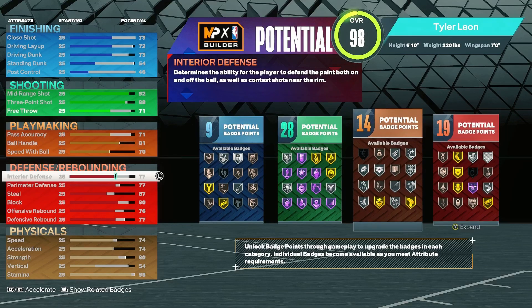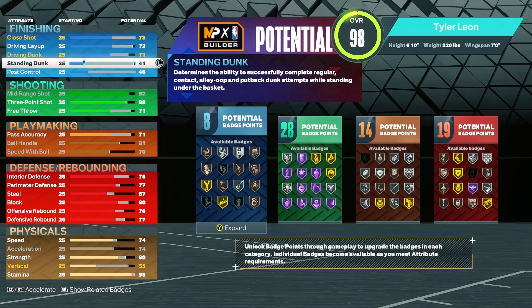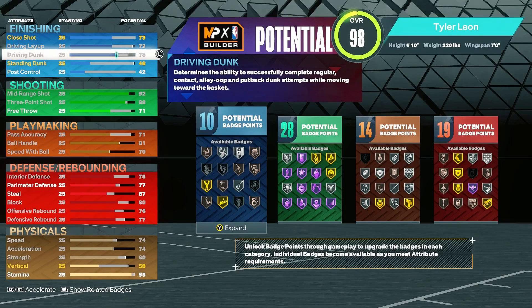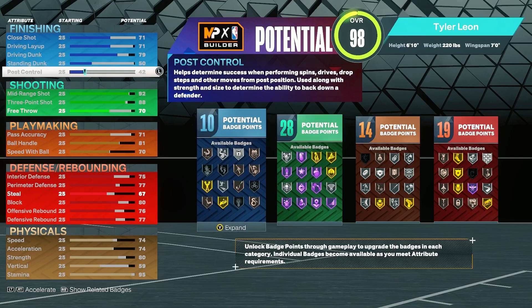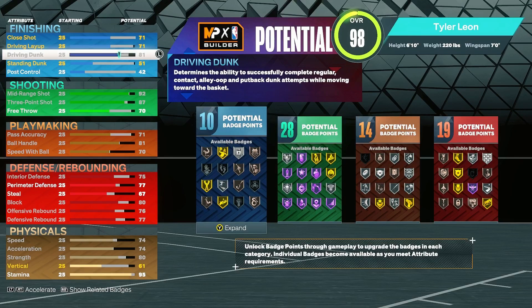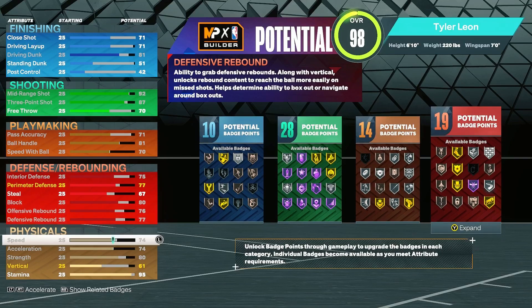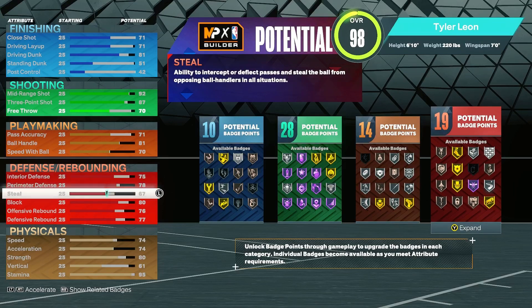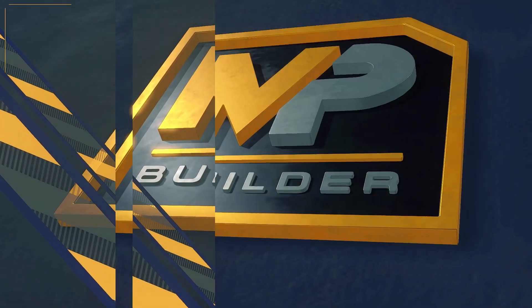Bring down driving dunk — you don't really need standing dunk. Post control, bring that down. You want to get that 84. Go 81 on driving dunk. You don't really need contacts in this build. This is the final build — put the rest on perimeter and free throw. Primary takeover is Shot Creator, secondary is Spot-Up Shooter. You should get Shades of Kevin Durant — Rashard Lewis, Kevin Durant, Jermaine Grant. That's the build, the stretch Kevin Durant build you can make for Season 9 of 2K23.